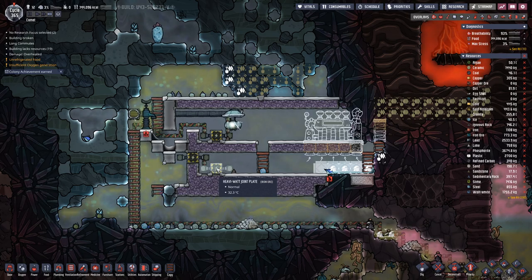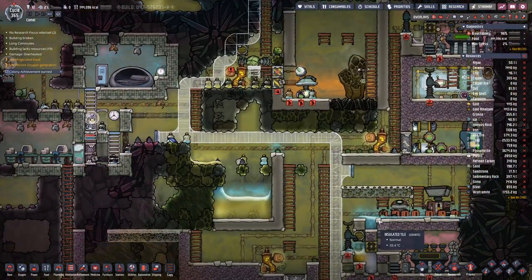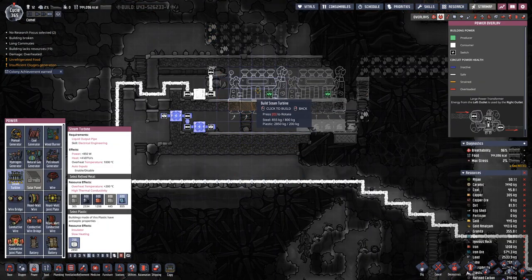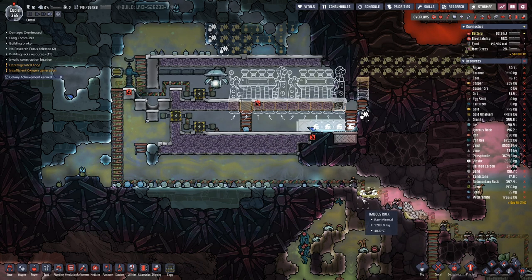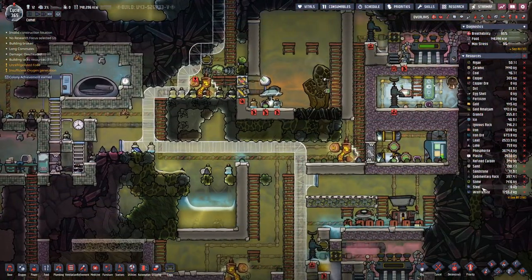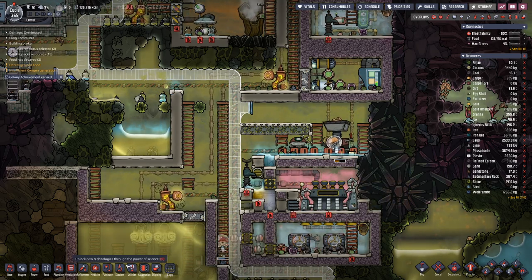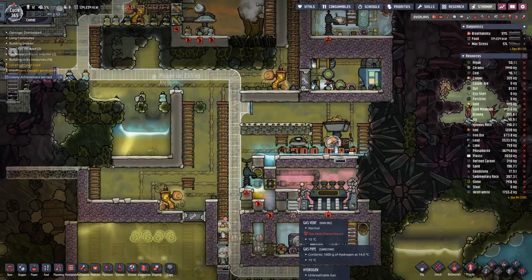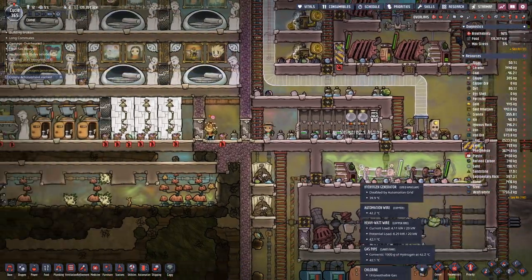That one is in place. We have steel for the second one here. And then of course we need steel for an aquatuner — is it 1200 or 1400? Let's find out. We're still quite a bit away from that number.